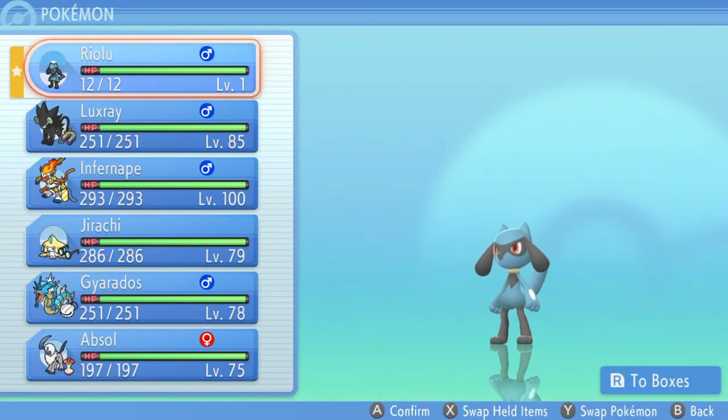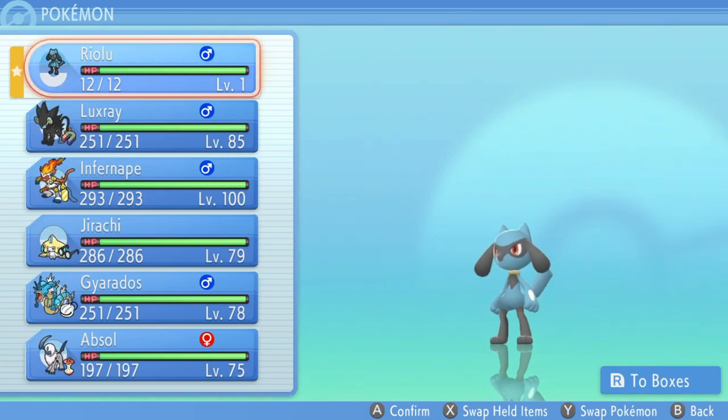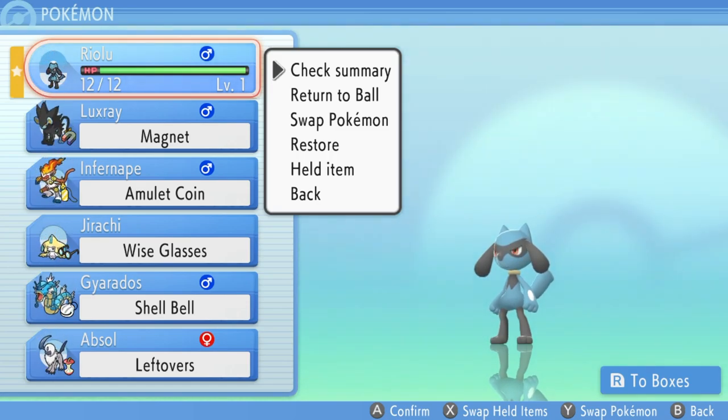You only want to EV train a Pokemon who is ready to be EV trained. I highly recommend that when you breed a Pokemon and it is at level one, you don't do any battles with it in your party until you are ready to EV train it first, because when you battle other Pokemon you add EVs from those Pokemon to your Riolu, which you don't want.